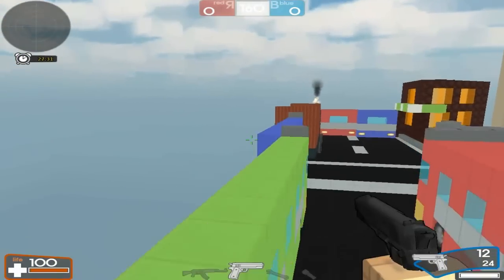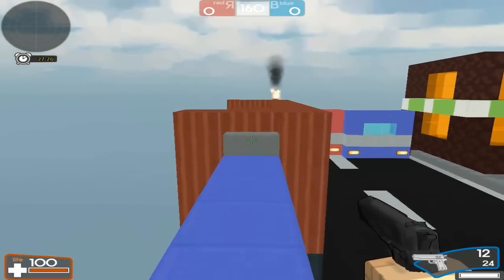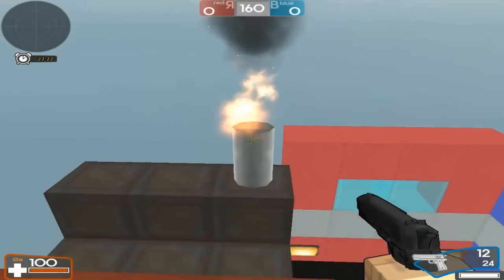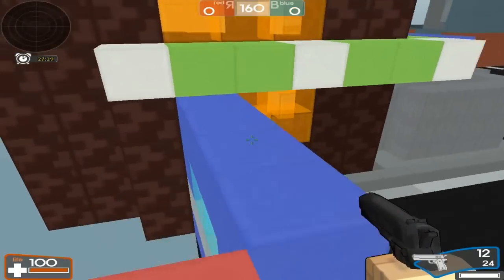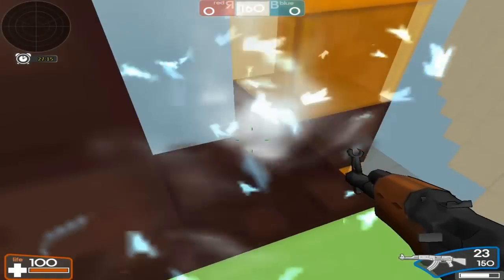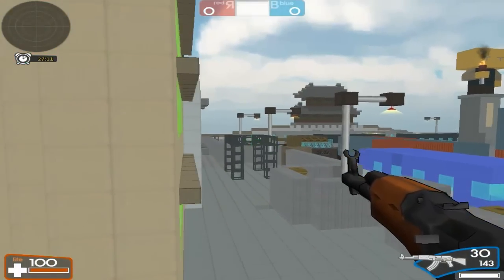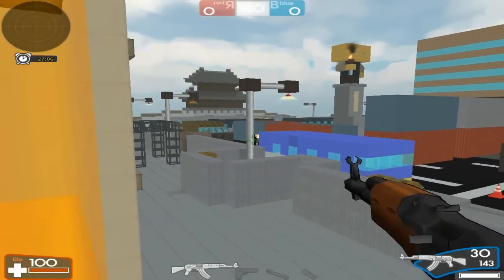It's a really good sniping spot. Basically if you want to camp and have a good position where nobody can see you, this is great — well, they can actually see you, but nobody would bother looking here because nobody knows about it yet. Jump on top of this thing, then jump on top of here, and you can get right here. This is a really good spot — you can basically spawn trap them right there.